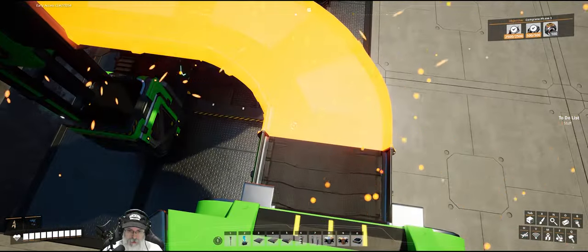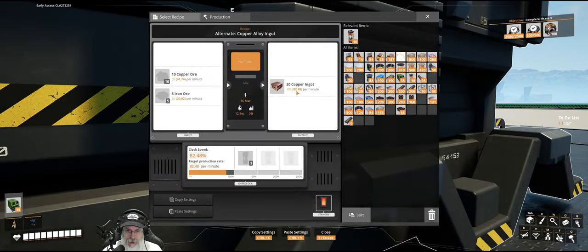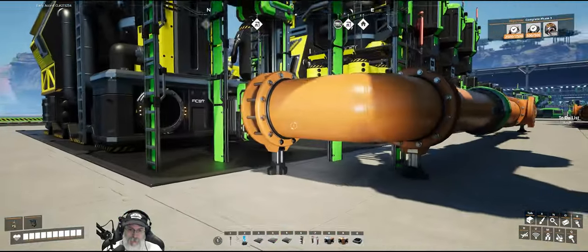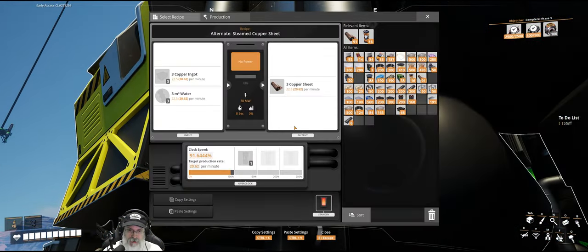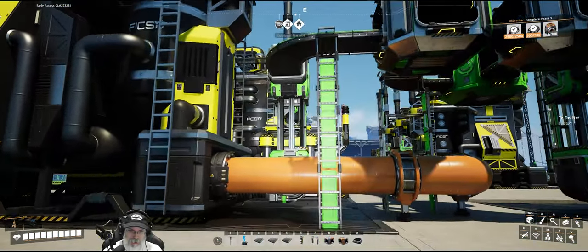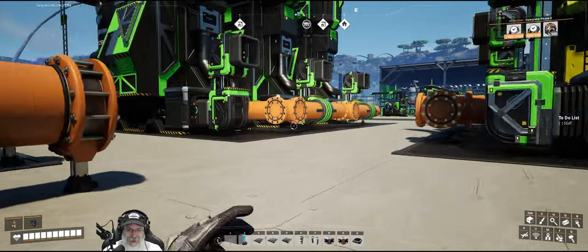We want the west connections, so we need to go there. We need to come this way to get that pipe to line up. We should be lined up east-west based on this pipe right here. Checking north-south alignment — it kind of looks like we are. I'm going to go with this, and if it's wrong we'll take it apart and readjust.